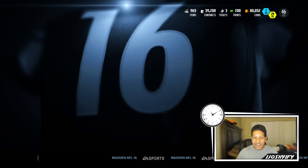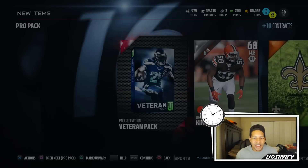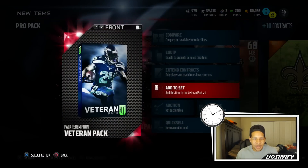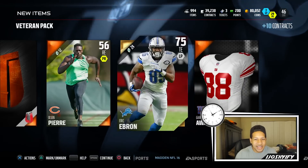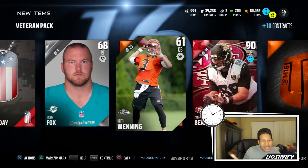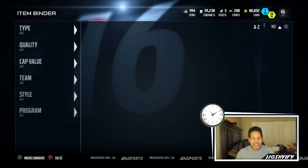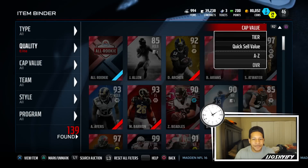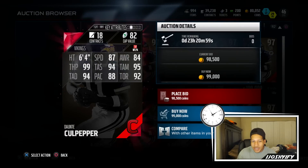I'm gonna pull these last two packs just to see what I would get — these don't count in the challenge. Veteran pack — so we got another pack that could possibly help us. Jared McKinnon. If we get a kicker or a punter in this veteran pack and we didn't get it in the challenge I'm gonna be so angry. Tight end, left guard, Zane Beadles. Now I'm going to look at what I pulled in those packs I was flying through.